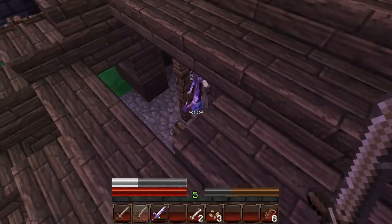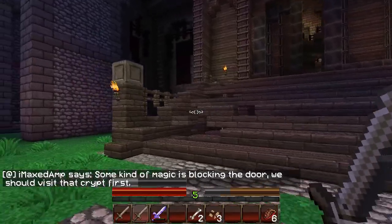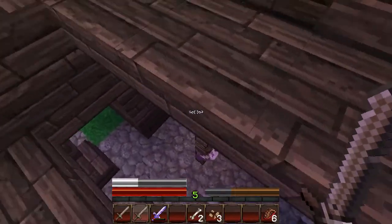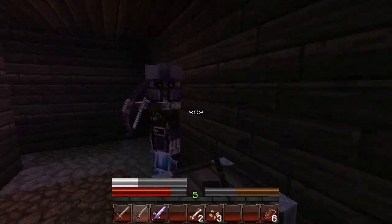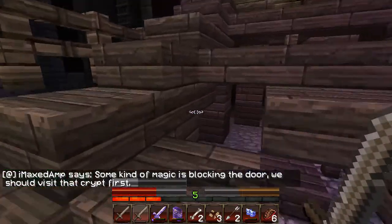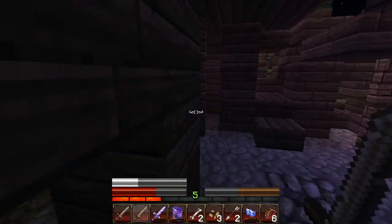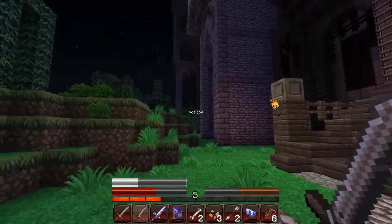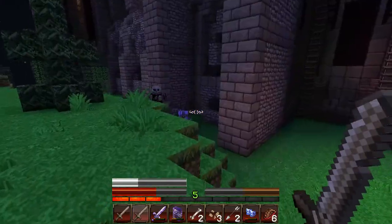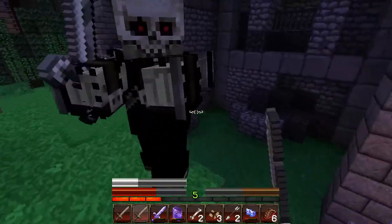Oh whoa, hello there — I'm not gonna fight that guy, he's probably gonna mess us up. Some kind of magic is blocking the door — we should visit that crypt first. Which crypt? What crypt? I don't want to go down there. Well, fine. Oh, is this a skeleton king? Probably not. Wait, he dropped some items — there's something cool in that chest. Potions of instant health and regeneration. Okay, so where is this crypt? Oh okay, they're obviously trying to keep us out. Those look kind of cool — so this is one of those special elite mobs.